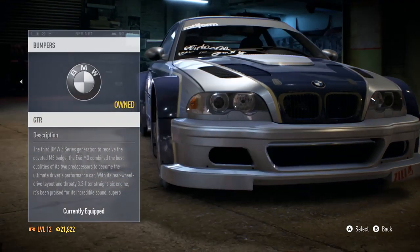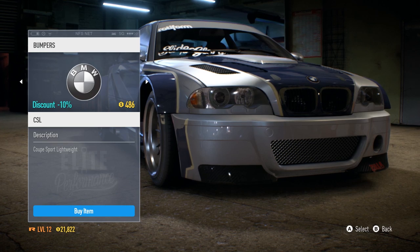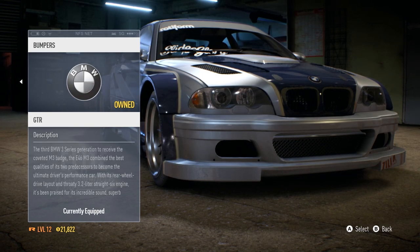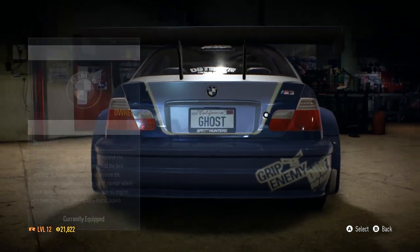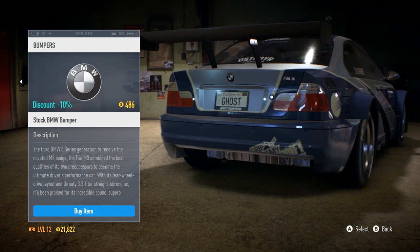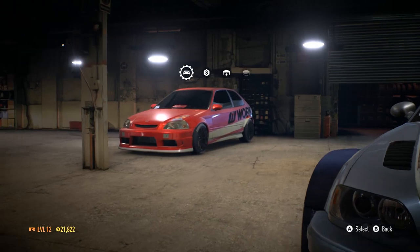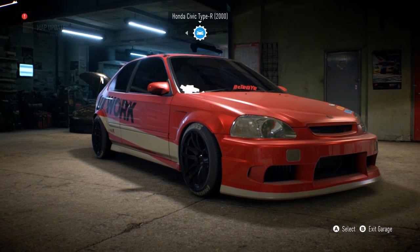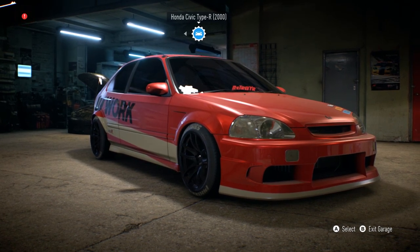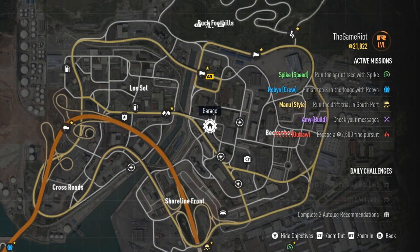There are front bumpers - I stand corrected. There's the stock one, a CSL one, and the one currently equipped. I'm getting slightly tempted now to switch. The body kit might be what does it. To be completely honest, the fact the car has no body kit - I guess there's not a big scene for Honda Civics, and I guess that does make sense. Can we jump straight to a race? Yes!